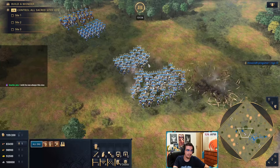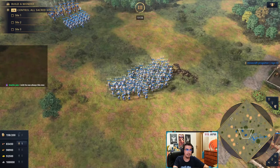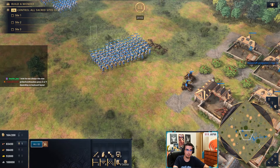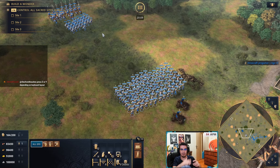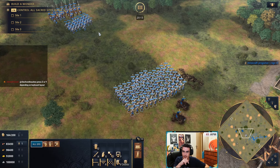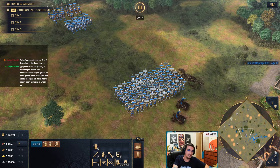On the other side, if you're running that comp and the enemy makes mangonels, the first thing you need to do is get a couple of springalds to protect your mass. If their unit comp is knight plus crossbow with two mangonels, as long as you take care of the mangonels your units will be able to handle everything else.